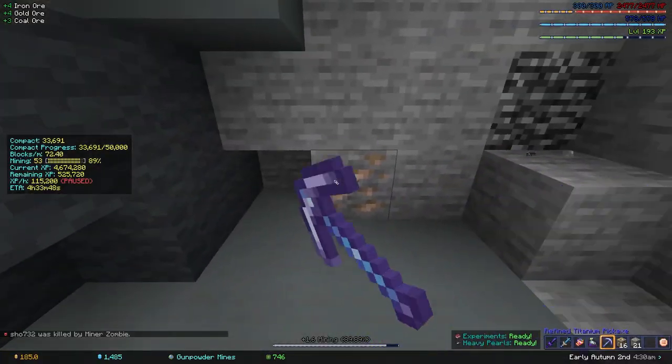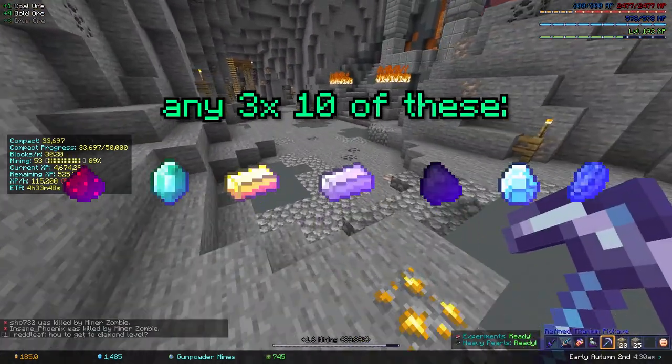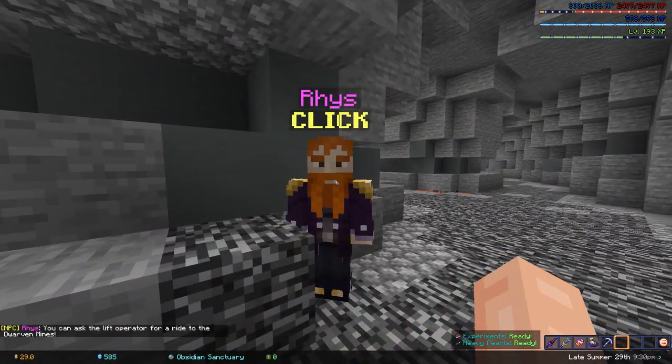The first thing you're going to want to do is level up your mining to level 12, and buy or collect any 3 of these enchanted resources. You're then going to want to take them to Rhys, who lives at the bottom of the deep caverns in the obsidian sanctuary.